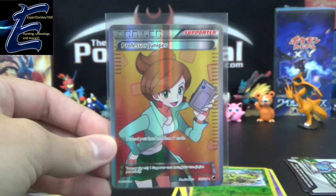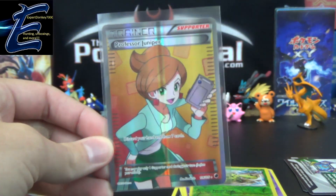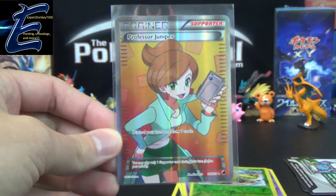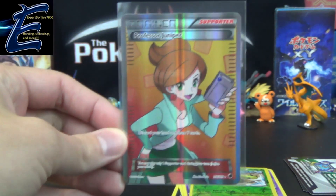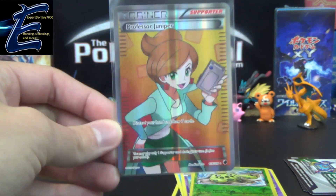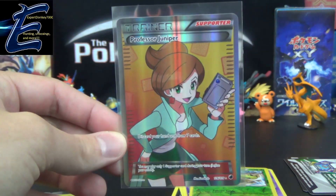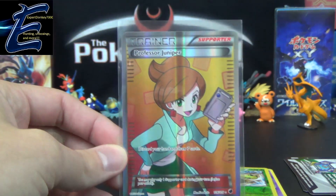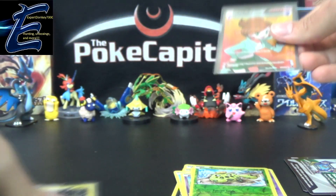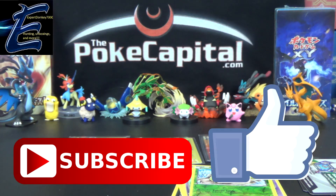This card loves me! Even on PTCGO, the first box worth of codes I redeemed for this set got us two full arts, I think. Not too long ago, maybe a month, six weeks tops — I opened one of those three-pack promo blisters on this channel and we got the Full Art Professor Juniper then as well. Well, good luck to you, Expert Donkey 7000. Finally, we got ourselves an amazing pull in a battle — we are well overdue for that. Sorry it's at your expense, Expert Donkey. But you guys watching, please still go check out his video to see his Drifblim three-pack promo blister and see if he can have anywhere near as awesome of a pull as we just got.